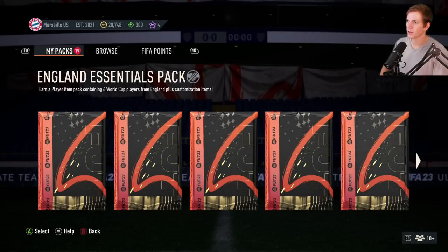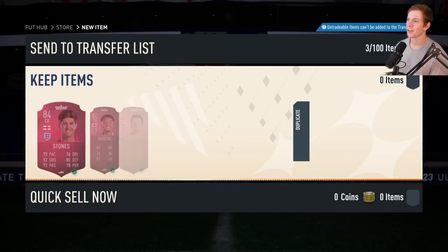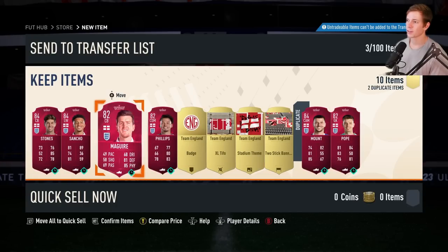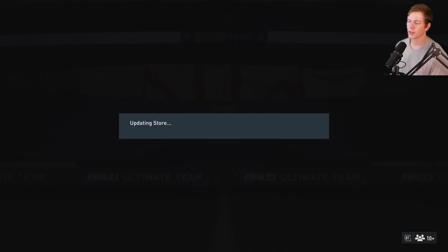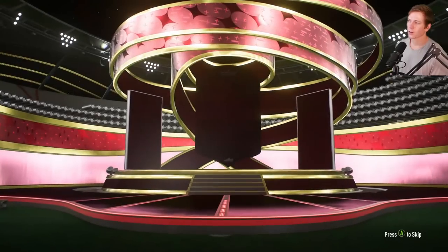Not mad about it. England Essentials pack — we still have 18 to go. Stones, Sancho, McGuire, Phillips — alright. I don't know how much longer you can use these World Cup players; I think they're limited time, I could be wrong, but I think they are limited time.